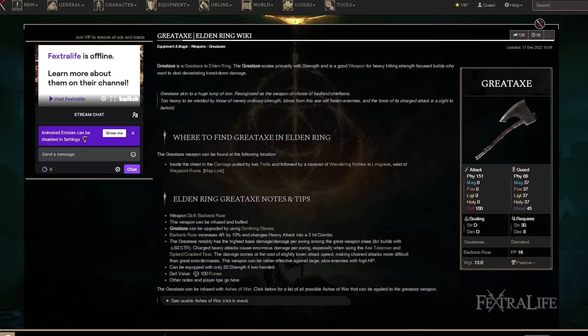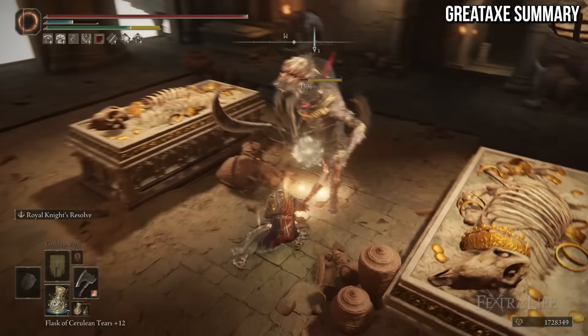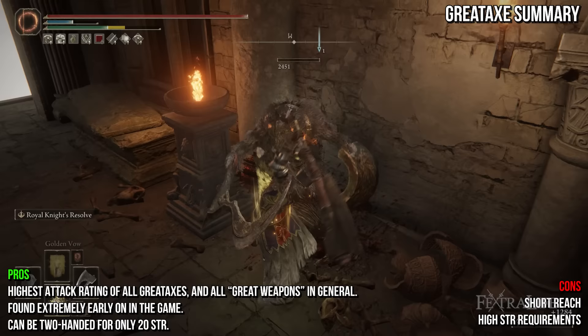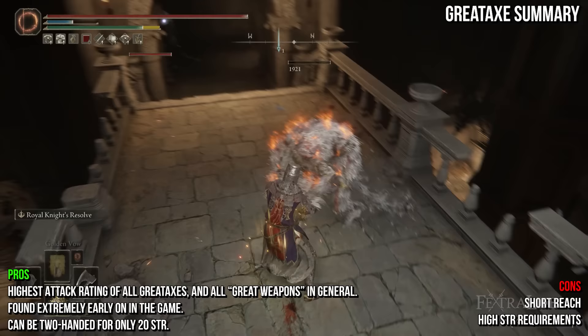Moving to the non-unique great axes — first up is the Great Axe. It shares the default moveset of most great axes and deals physical damage. It is a very heavy great axe weighing 13, and requires a lot of strength and low dexterity to wield. The Great Axe is a phenomenal great weapon and has the highest base damage of all great weapons in Elden Ring — great axes, great swords, and great hammers included. It can be found extremely early in the carriage pulled by the trolls in Limgrave, and though it has high strength requirements, it can be two-handed with only 20 strength. The downside is that it's shorter than nearly every other great axe.